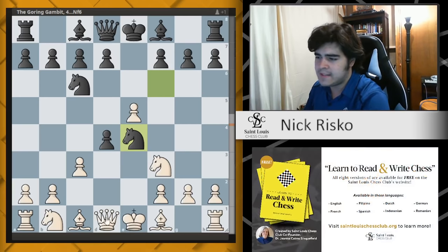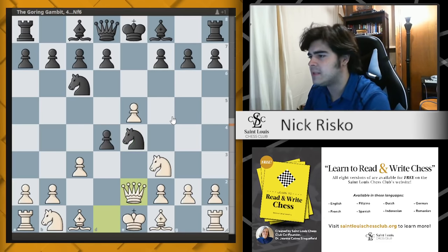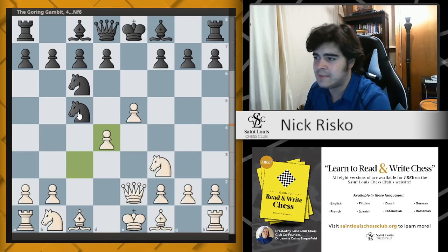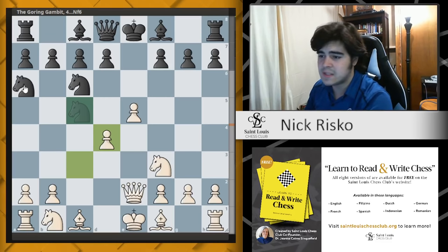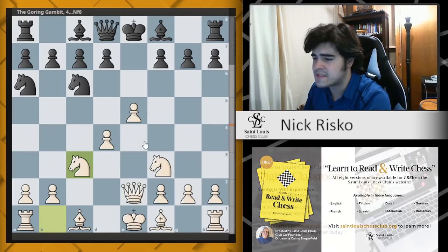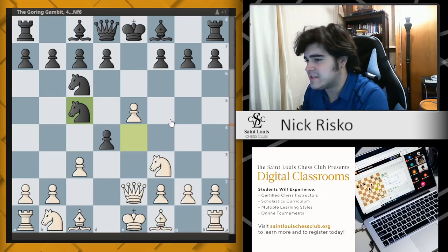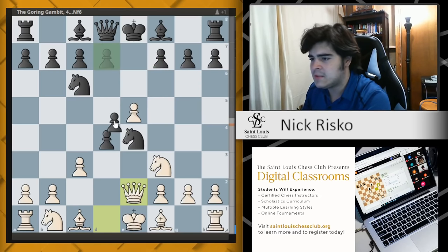Let's look at Ne4 first. White can get a little edge here by playing Qe2, harassing the knight. Black really needs to play f5 or d5 to maintain the knight. If they move it again to c5, white just takes on d4 and black has burned all this time — the knight has nowhere good to go. Knight a6 is materialistically best but after Nc3 white is just running away with development and space.